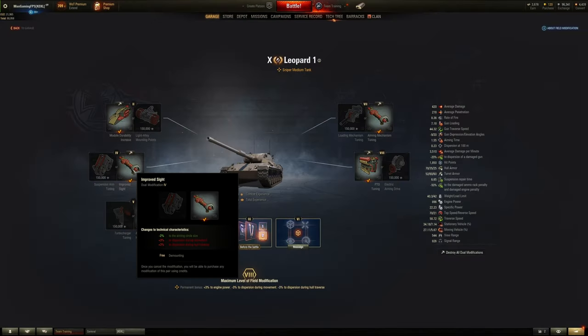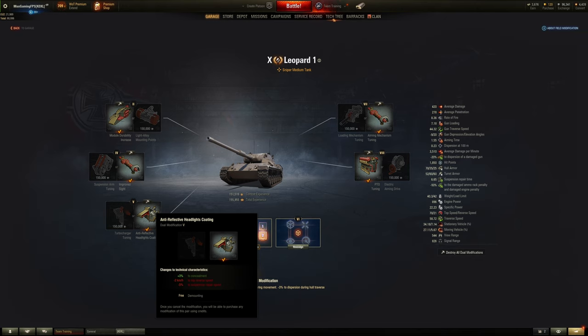For the second field mod it is always the improved aim circle size — make the gun more accurate. If you've got V-stab on there that's not a problem, and realistically for most medium tanks you should be using V-stab anyway. For the fifth one it depends: if you are a sniping tank you should probably choose concealment, but if you are a more aggressive tank like the 907, choose the top reverse speed and repair speed because that will help you out a lot more than camo ever would.